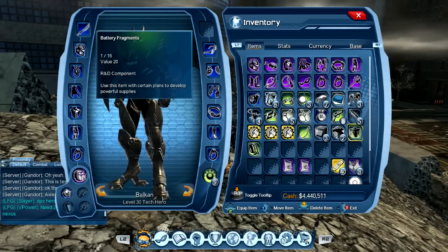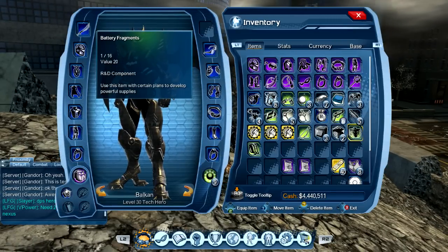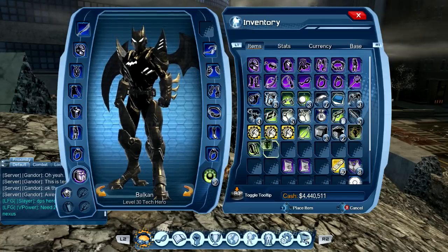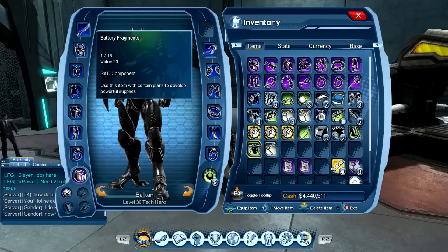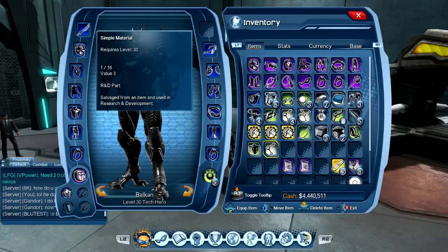After killing lanterns a lot of times, you get battery fragments. This is what we need. We have battery fragments from the yellow lanterns. As a villain, you have to beat green lanterns — it's a simple material from salvage objects.